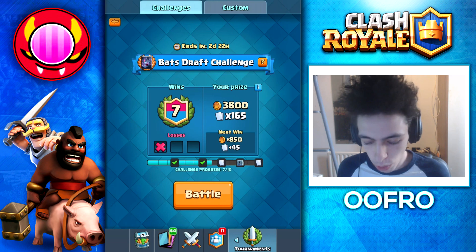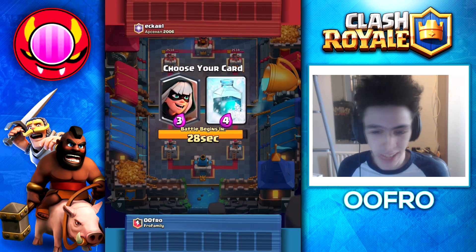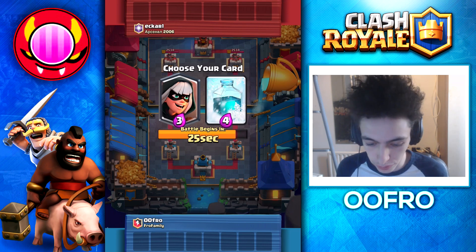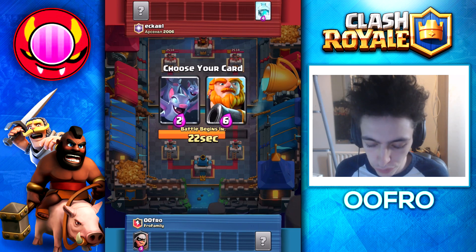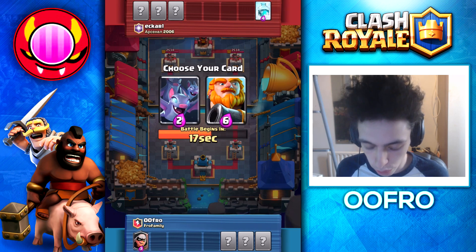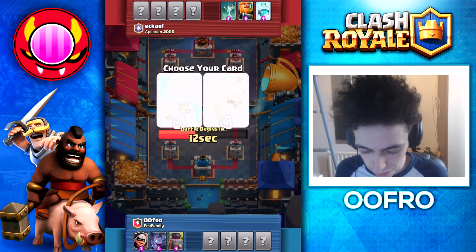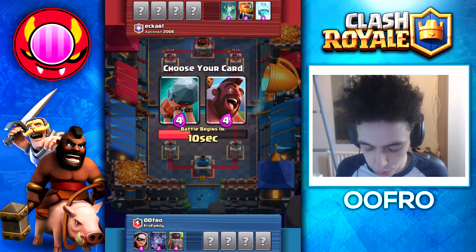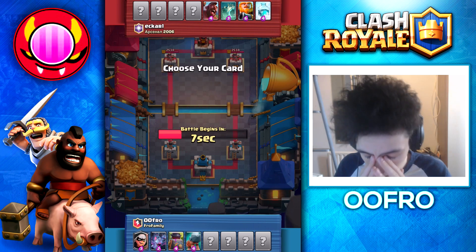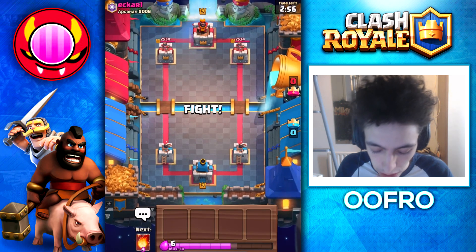We're now 7-1. I literally just got my first loss to a P.E.K.K.A. deck. For you guys that don't know, P.E.K.K.A. is like an instant win card in draft, just because there's very few counters to it. But yeah, we're going to hopefully unlock the bats in this game. I'm going to pick Bats here — that might have been the wrong choice, I feel Royal Giant might have been better. I gave him Hog Freeze, but I got Bandit Battle Ram. This is going to be an interesting game.